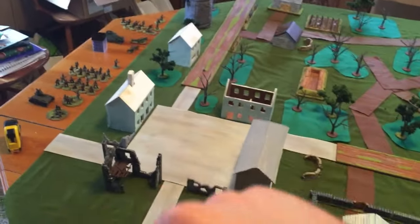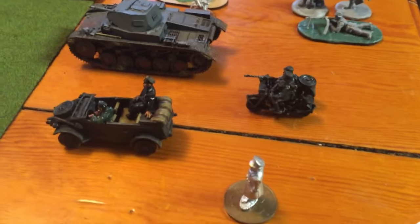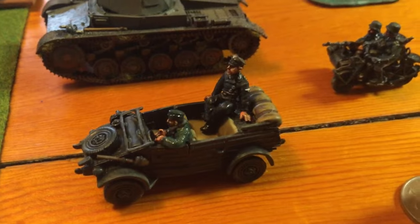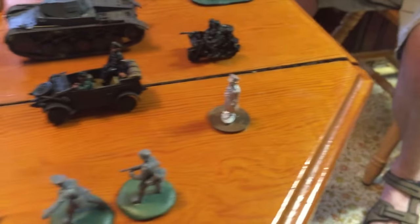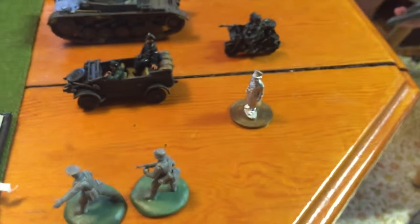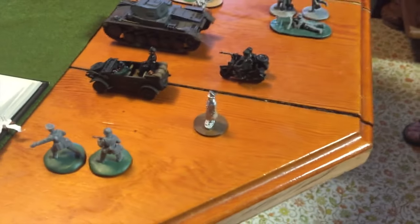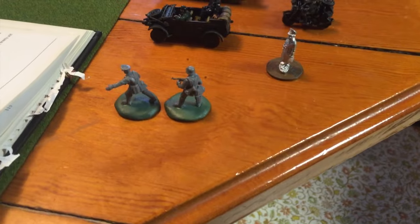The Allies will be deploying along this side of the table and the Germans will be deploying along this side of the table. For the Germans we have two eight-man Schützen squads — everything's going to be regular for the Germans. We then have two ten-man squads including LMGs. We have two MMG teams, the Panzer II, the motorcycle and sidecar, and the Kübelwagen making its first appearance on the table. We have the figure painted up as Rommel on the back, but he's depicted as this officer from Blacktree Design when outside of the car, so they can transport a team if needs be. He will be acting as a captain today, given additional morale value, and then we've got our command team.